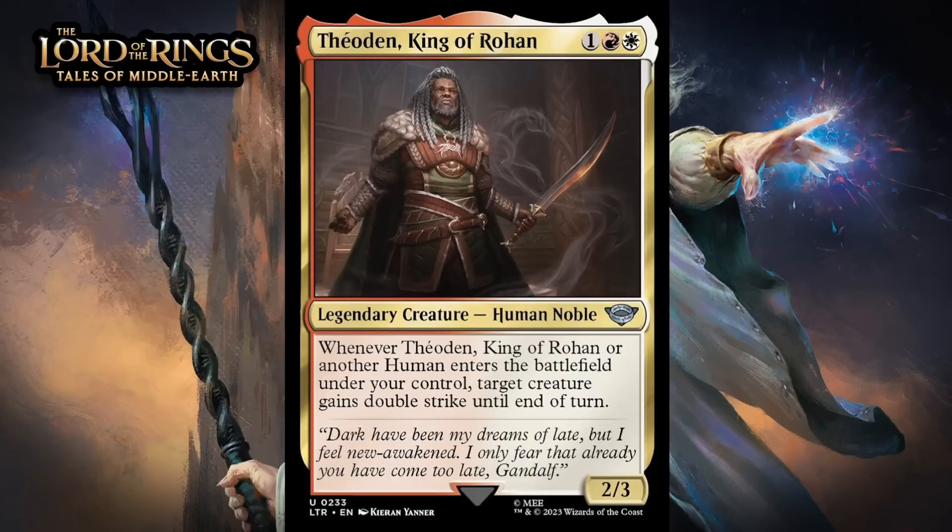Next up, it's Theoden, King of Rohan, which for one generic, a red and a white, is a 2/3 legendary human noble at uncommon. Whenever Theoden or another human enters the battlefield under your control, target creature gains double strike until end of turn. Red-white is about humans, so this is going to work pretty nicely. I would already be in on a 3-mana 2/3 that gives something double strike when it enters the battlefield — that would already be a really good card because it makes basically any creature into a useful attacker. But this can trigger way more often than just that one time, especially if you're in red-white with a bunch of humans. Making multiple human tokens in a turn is pretty nuts. Overall, this has an amazing baseline and really awesome upside. I'm giving it a B.